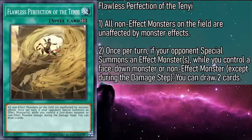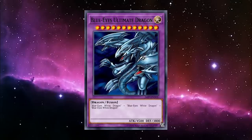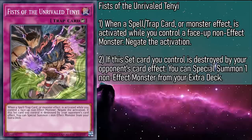Our last card is Fists of the Unrivaled Tenyi, a counter trap that can be activated in response to a spell card, trap card, or monster effect while you control a face-up non-effect monster, to negate the activation — though it does not destroy. Also, if this set card you control is destroyed by your opponent's card effect, you can special summon a non-effect monster from your extra deck. So it also acts as a mini Waking the Dragon — you can't get an absurdly powerful effect monster, but you can get some enormous non-effect ones, like Blue Eyes Ultimate Dragon. It's a pretty nice Omni Negate for fielding some of your key monsters, and it doesn't have a hard once-per-turn clause, so the more you have, the more you can stop.